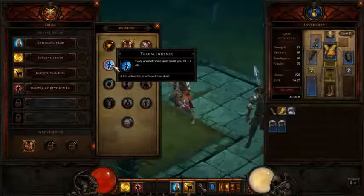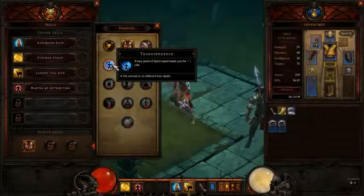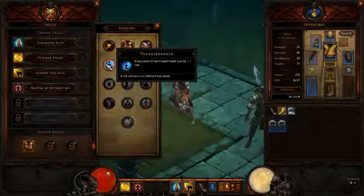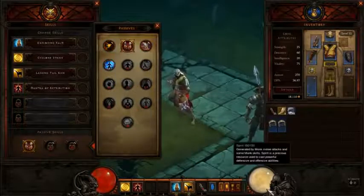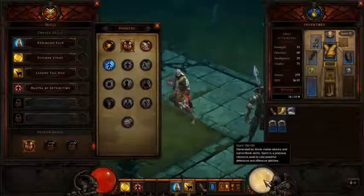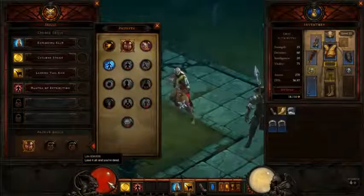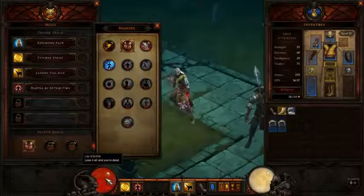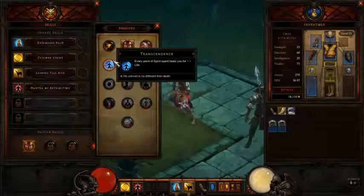Moving on to Transcendence. Every point of spirit spent heals you for 1.1 life. So if you use all your spirit, that's 1.1 times 150 — a decent amount, but not a huge amount. I've got 838 life total at level 13, and by the time you're in your level 20s and 30s you're going to have thousands of life. So it's not really too great of a passive skill to be honest.